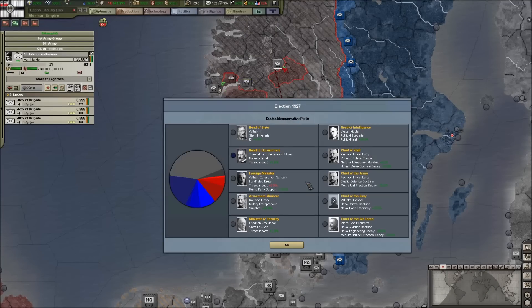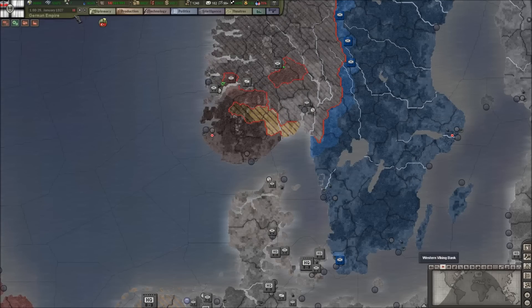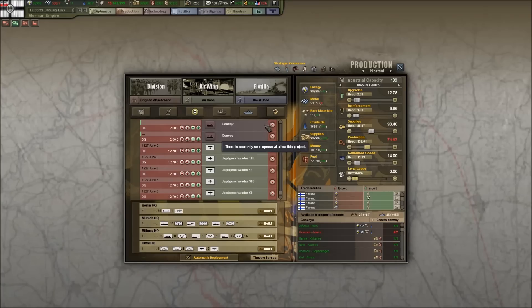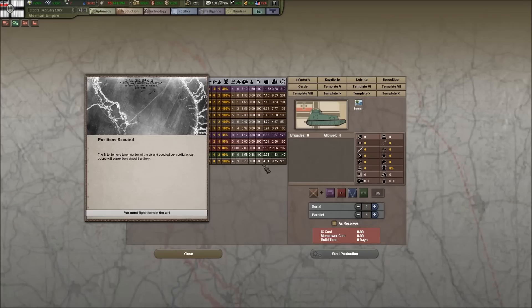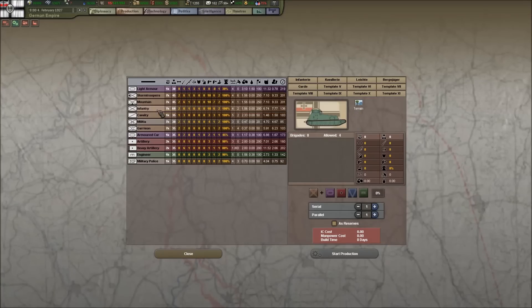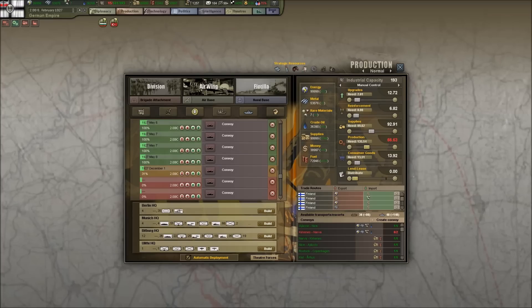We've got new attacks going on in Norway. There's an election in 1927, though I don't think that really affects me. We've got huge manpower supplies as well.